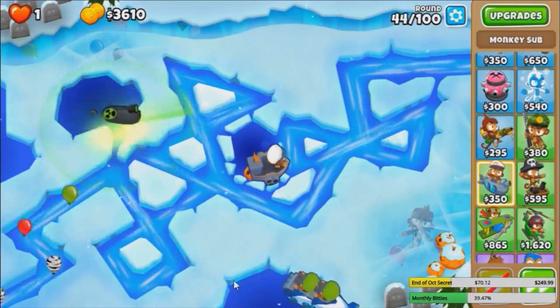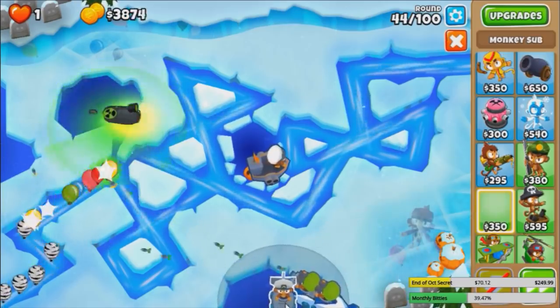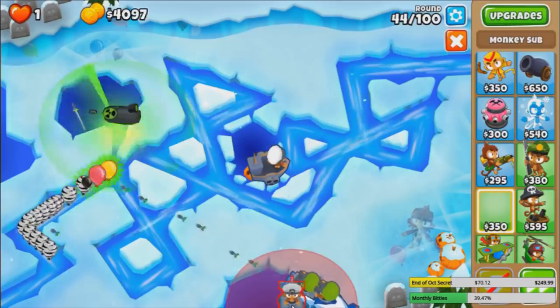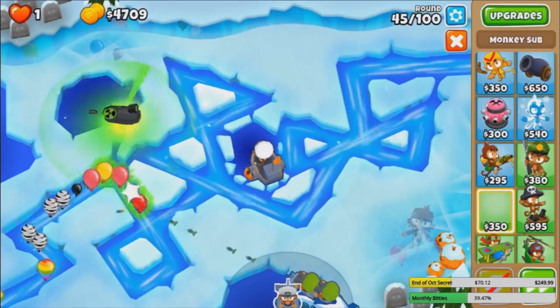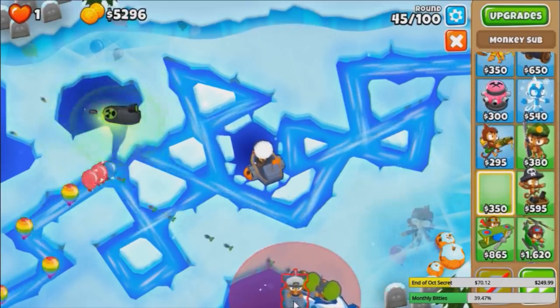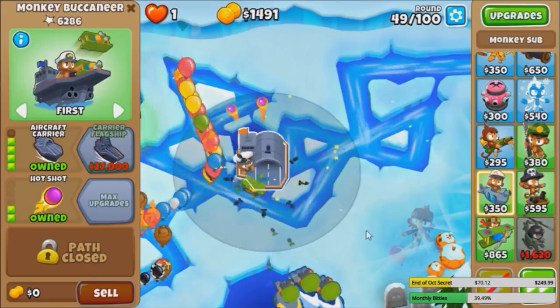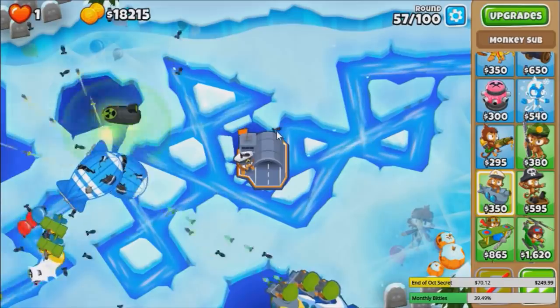Yeah, it's looking kinda bleak. We have this much space, this much water for 7 subs. Can we do it? The thing is, we can actually place a sub really really low like this. We literally have to move the cursor on the edge of the screen, or below the screen, to place it. Carrier, bye. And only 27k for the Carrier Flagship.